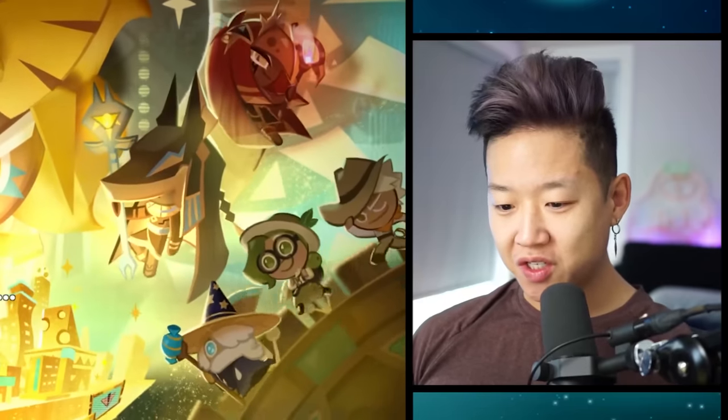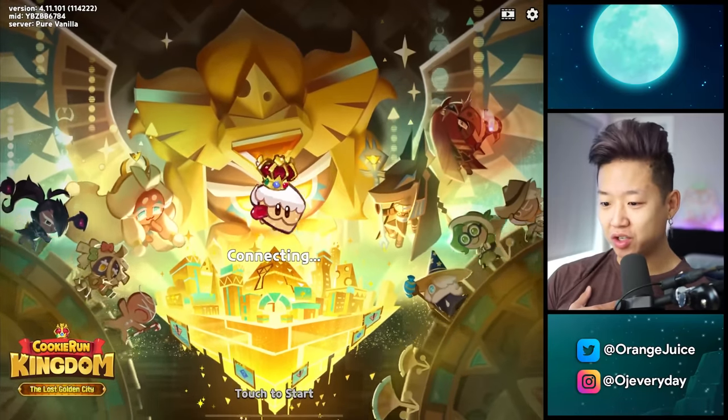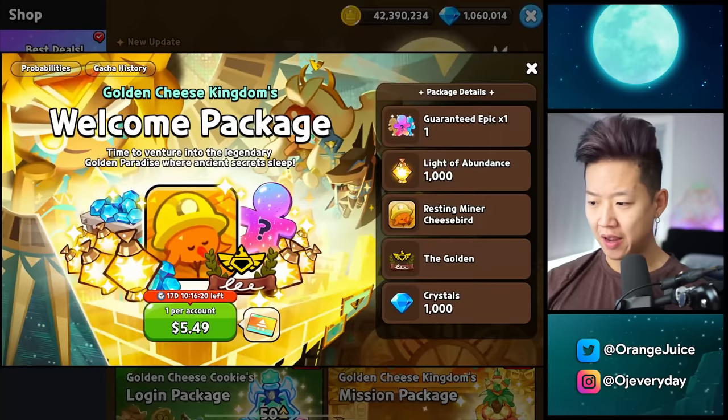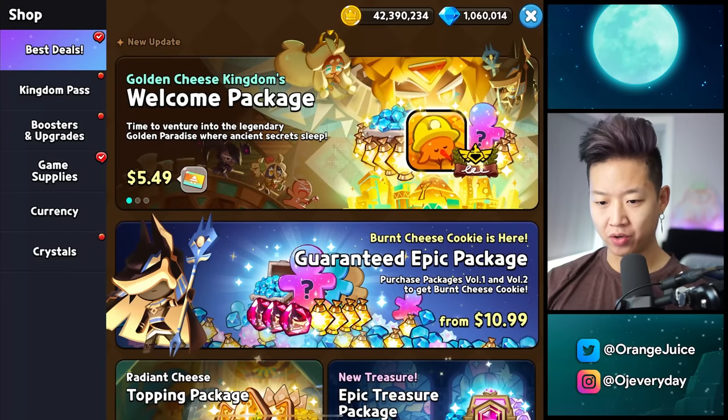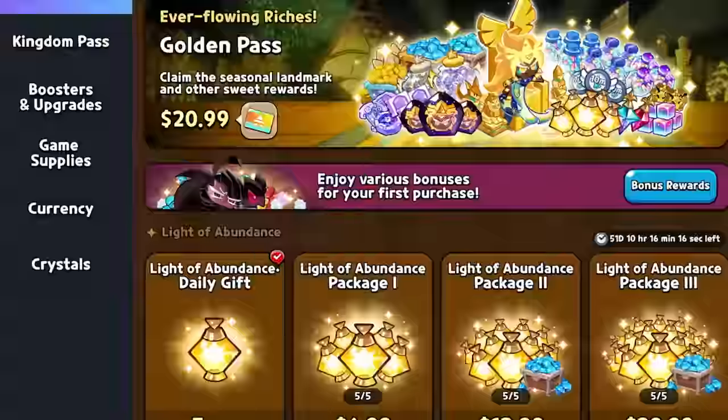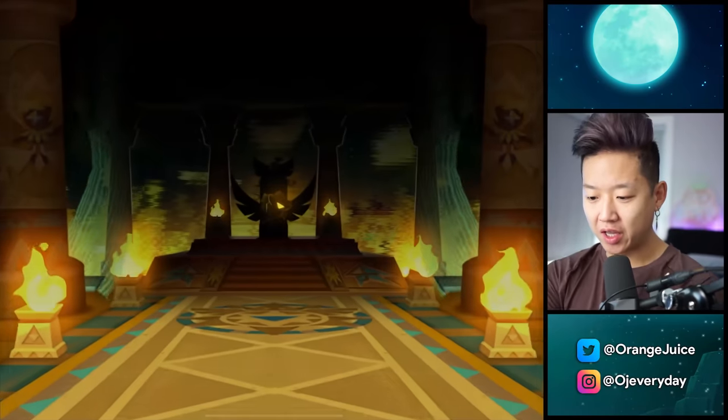We need golden cheese. I'm sad they didn't ask me to be golden cheese's voice actor. We've got a welcome package. Error busters — I feel like I need an error buster. Is this shop more simple now? Oh yeah, produce light of abundance every hour. The shop is so much cleaner. What's in the light of abundance?